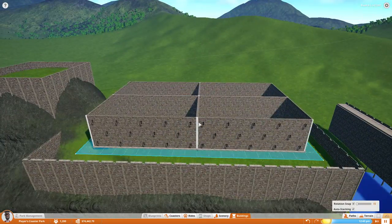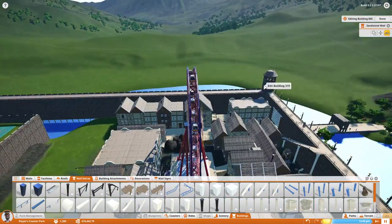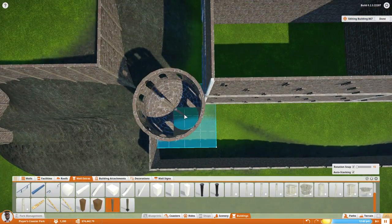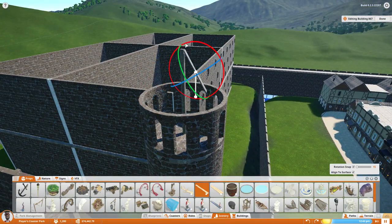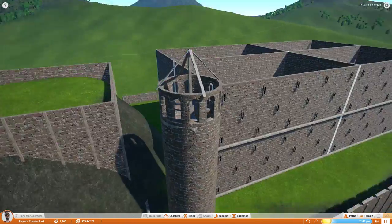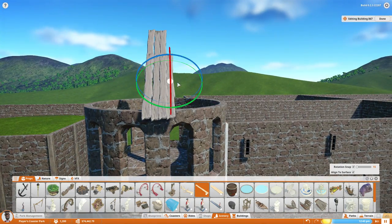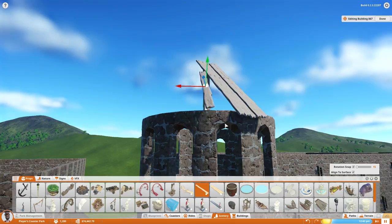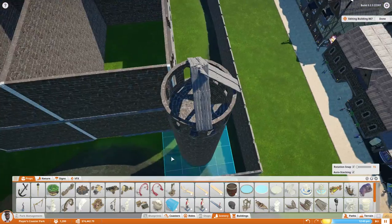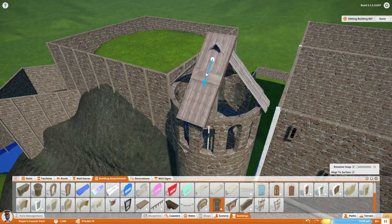I'm conflicted about it. I wanted to make the castle stand out a little more from the rest of the park. Generally for the majority of the park we've just been using wood, sandstone, and bricks. I kind of want to break away from that and try some different colors — mainly just white — to distinguish the castle from the rest of the park. Because this is supposed to be like the castle, the rich part of town.